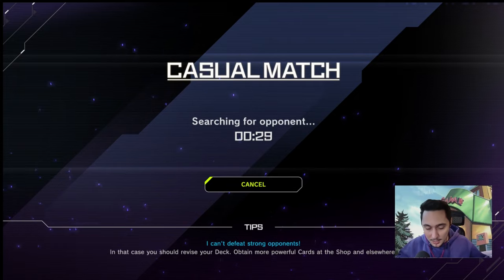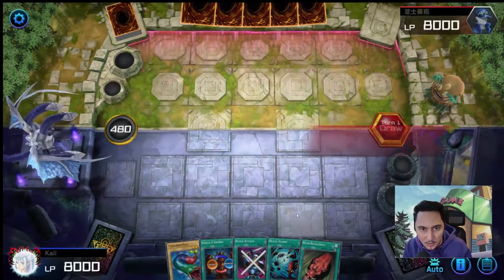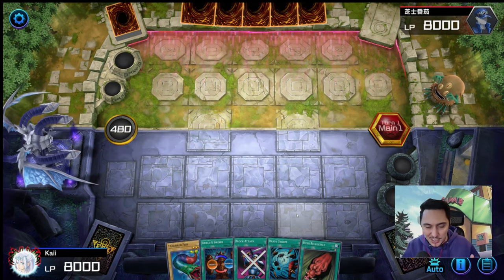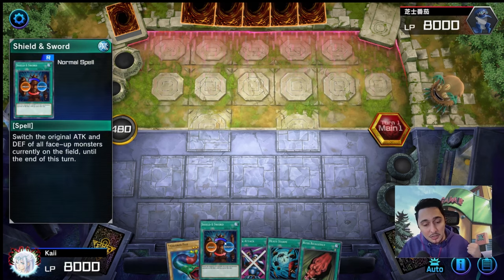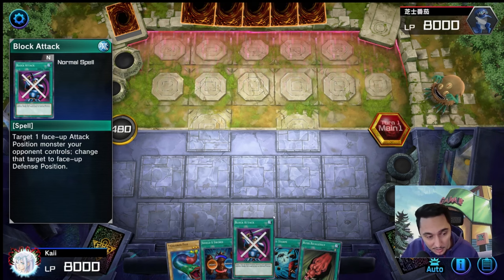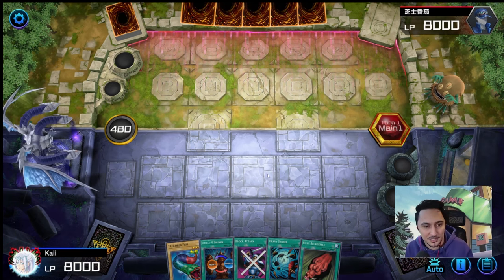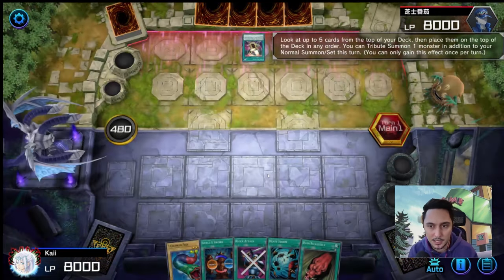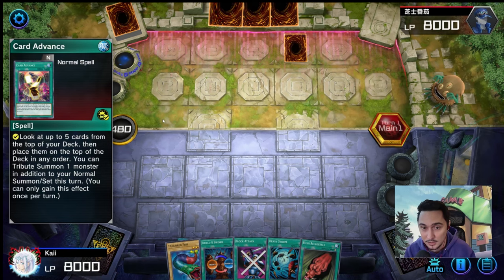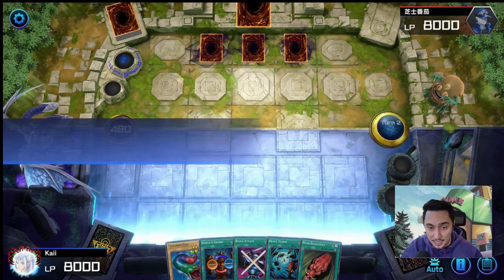Duel number one — let's see if we can get any more wins. We have one win under our belt. He has no extra deck — this first game has me excited already. We drew Seven Colored Fish and a bunch of spells — Rush Recklessly with Seven Colored Fish, Shield and Sword, Block Attack. It's not a bad hand. Looks like Seven Colored Fish is our boss monster for today. He plays — is this Monarchs? He sets one card, another set, and another set with only one card in hand.